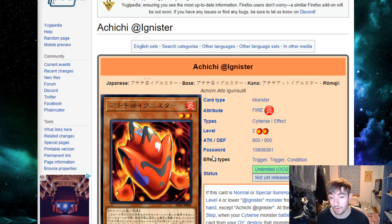This set actually has four new archetypes, which is kind of crazy because usually sets have two, maybe three. This one's got four, which is wild. We might as well start with the one that's literally one-fifth of the entire set — there are 20 Ad Ignister cards in this set alone.